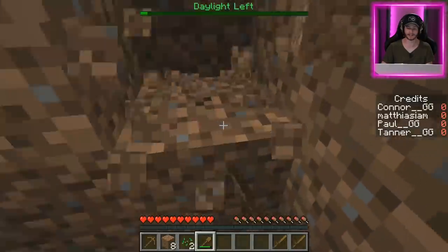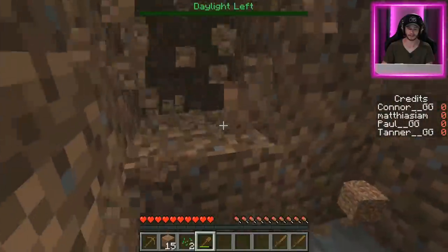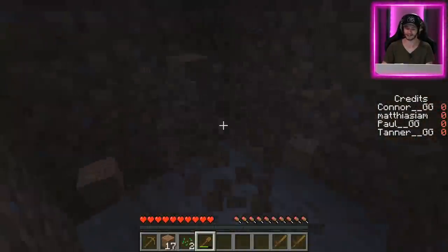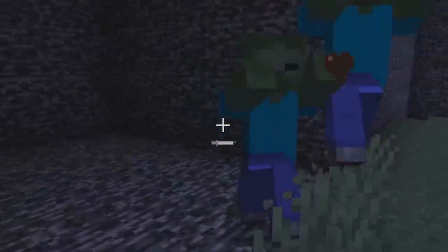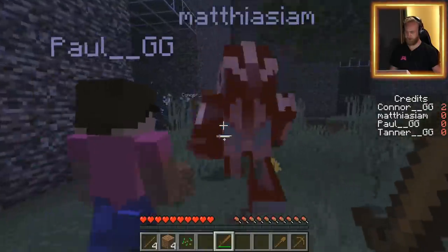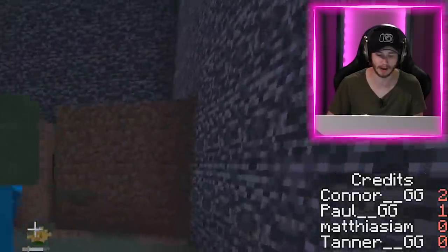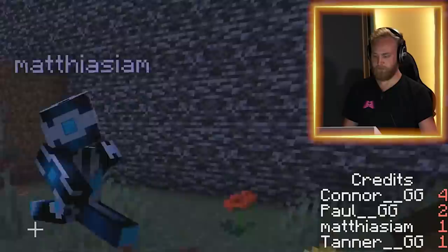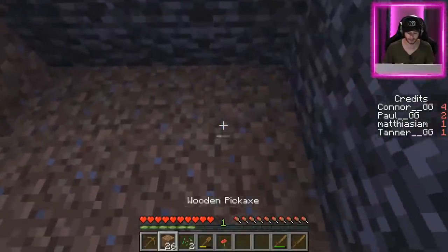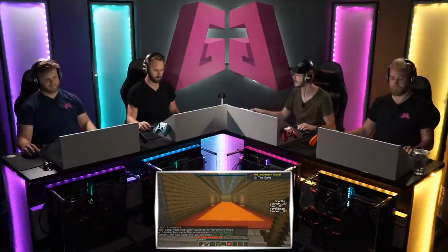We're gonna have to survive the night. I don't have ladders — spiders can get beyond that. That's why I'm making the underground. It's nighttime! Oh boy, it's so dark. Tanner, why are you out there? Connor's out here, I'm helping my boy. There's not that many waves right now. We get credits for every single mob we kill.